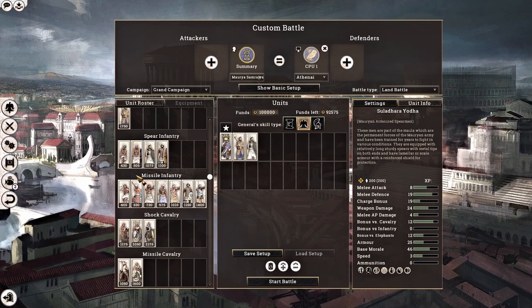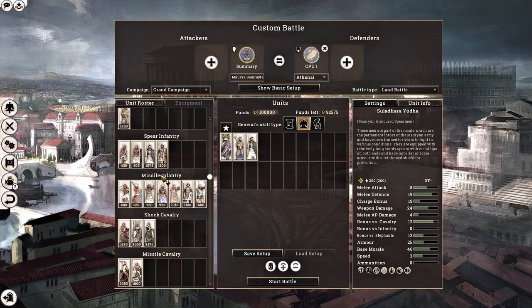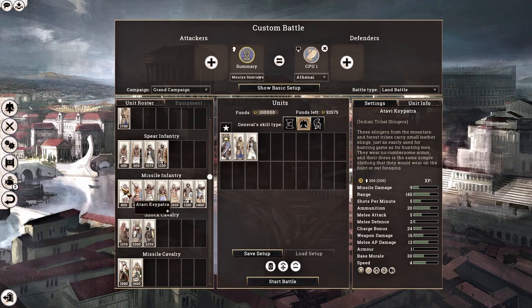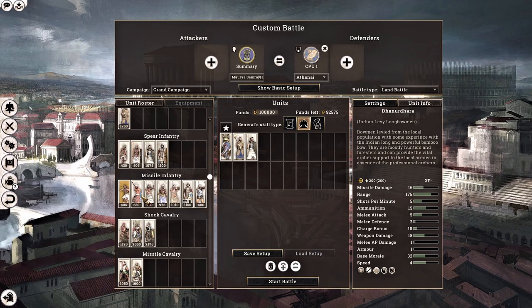Moving on to the Missile Infantry, we have a plethora to choose from, and this is one of the categories in which the Mauryans shine. Starting with the Indian Tribal Slingers — they are fairly substandard. Most generic slingers have a range of 190, but these slingers have only 165. Although they have 200 men per unit, 165 range is actually the median for archer units, making it quite bad for a slinger. I would never recommend recruiting this unit.